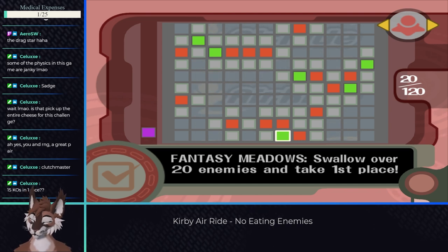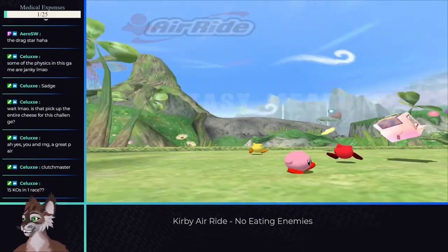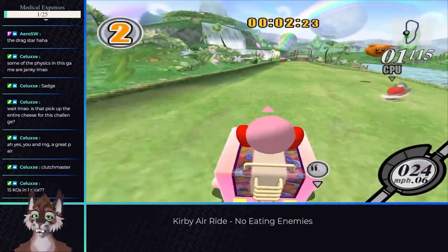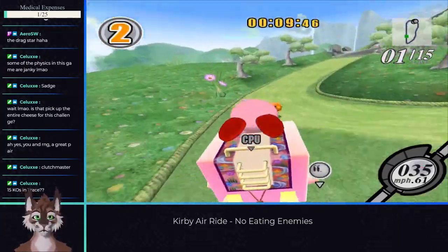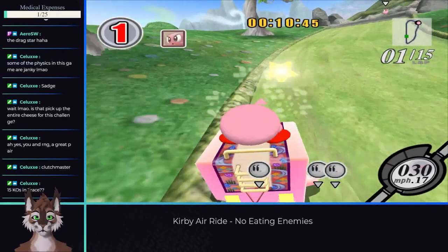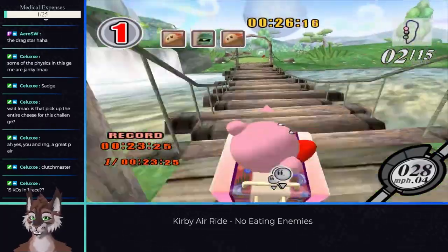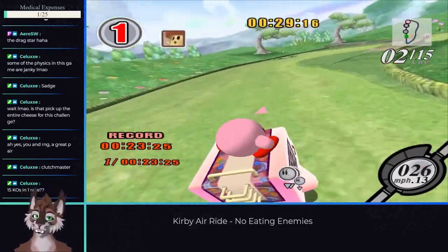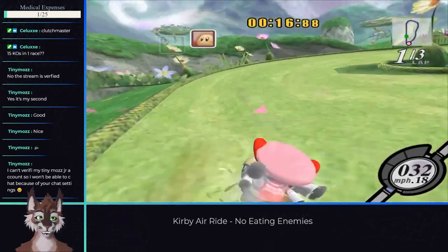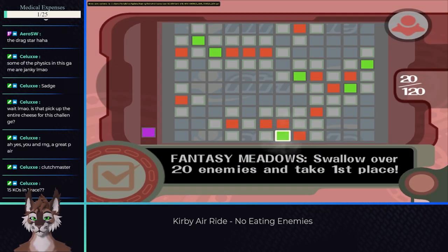An interesting goal I got early on is to swallow 20 enemies and take first place. But I didn't actually swallow any enemies for this one. If you find any random enemy that doesn't give you a copy ability, like a Waddle Dee, and try to inhale it, you'll spit it back out. Kirby inhales them and then never swallows before spitting them out, meaning Kirby is not actually eating them — not swallowing them — and therefore completely okay by the rules. For this challenge, doing this in a normal 2 or 3 lap race is quite difficult, but if you bump up the lap counter to something high like 15, you should clear it out quickly.